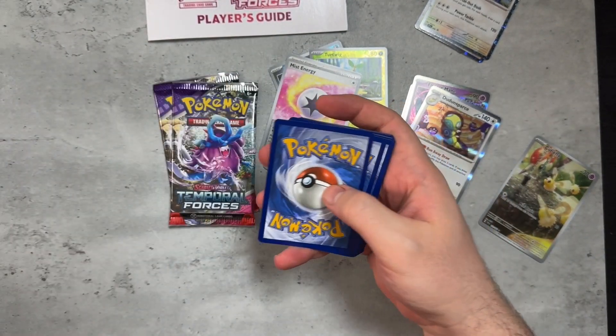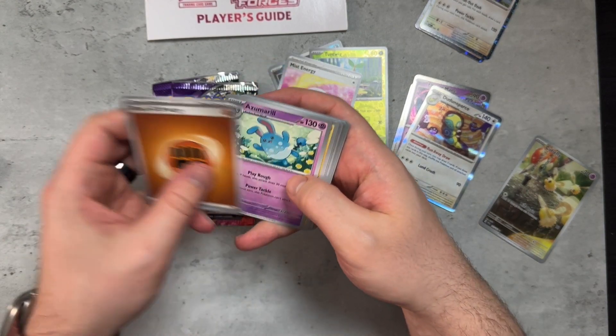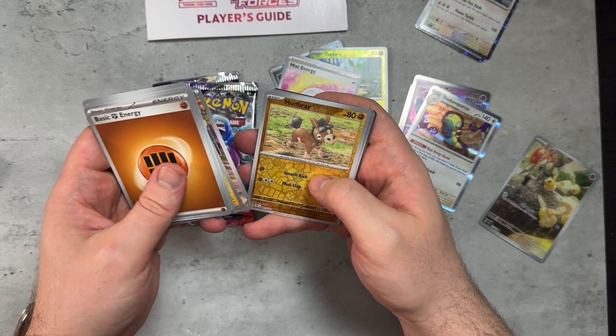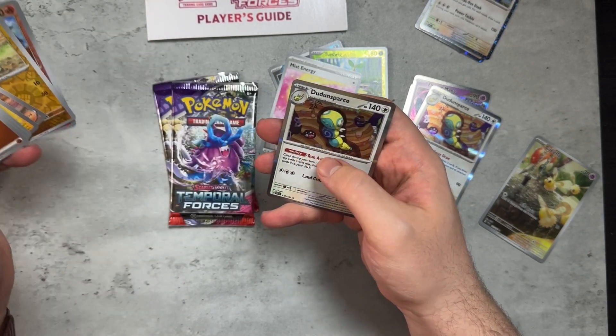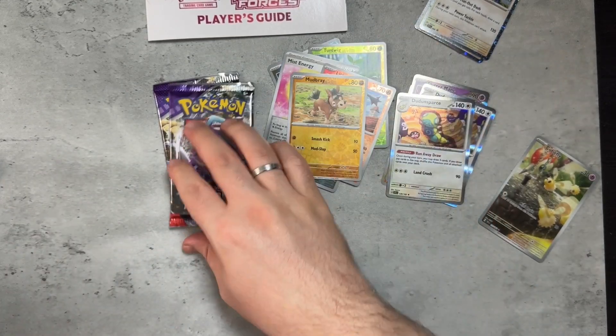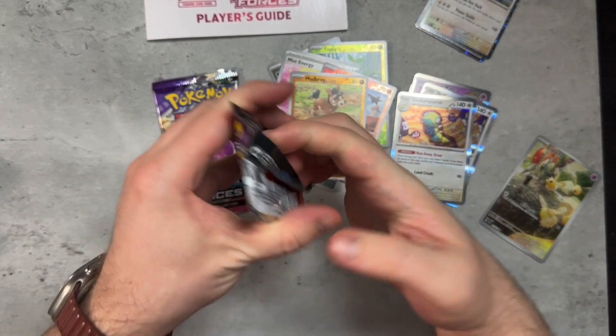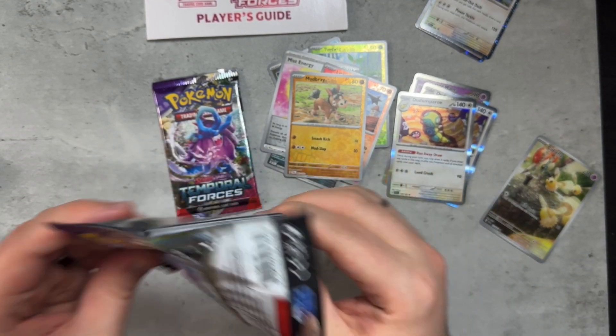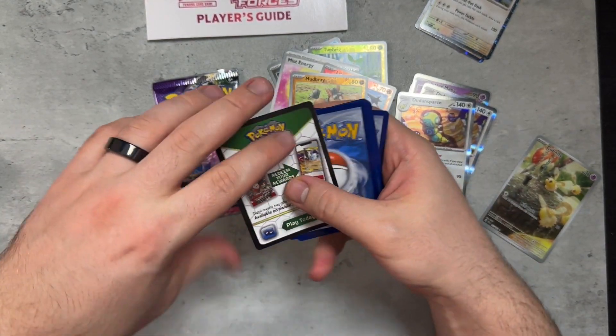Not the greatest with pulls lately, I don't know why. Mudbray, Litten, and another Dunsparce. Two packs left — come on. Let's see what we can pull from these last two packs. Can we get some last two pack magic? Hopefully.